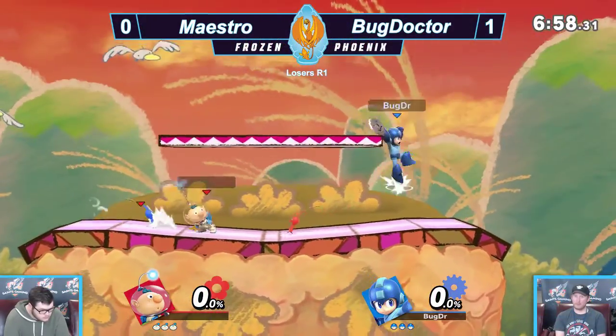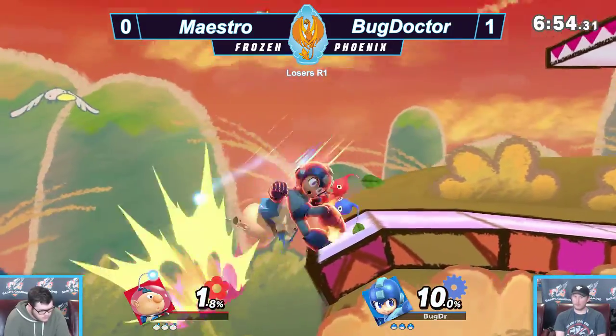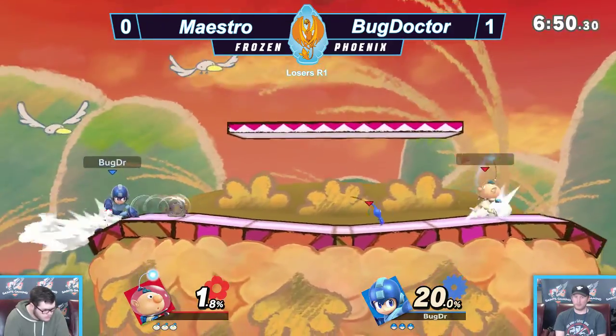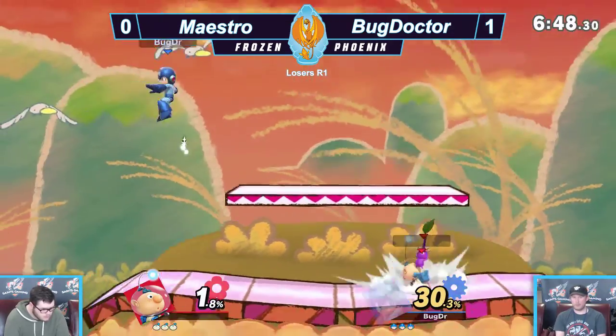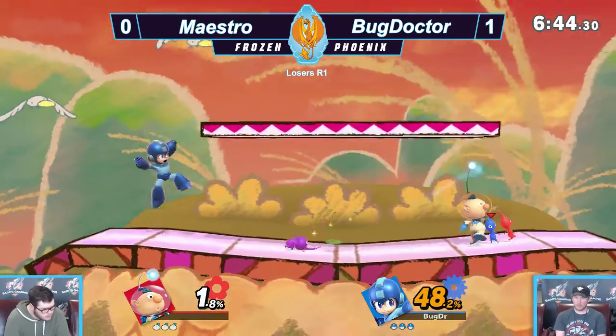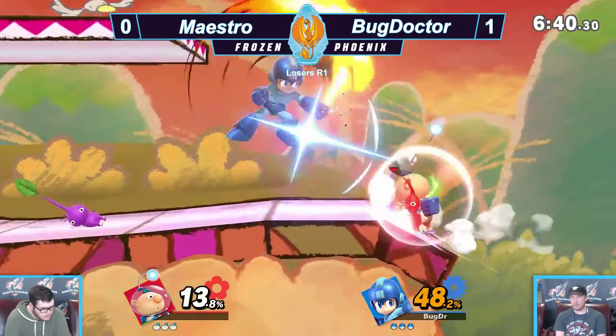I think this is a good counterpick stage for Olimar — it gives him enough space, and one platform will allow him to combo. But he immediately gets a Pikmin on him and Leaf Blade. Leaf Blade is a really good Mega Man tool. I'm expecting to see some up smashes, but I don't know if it'll reach from the bottom onto the top platform for Olimar.